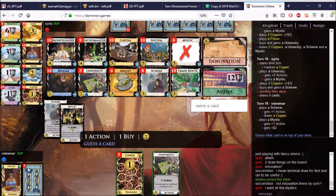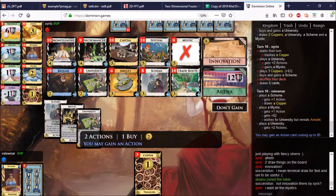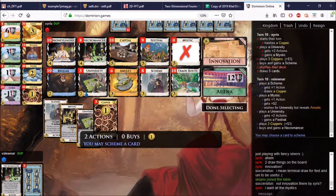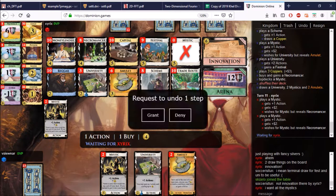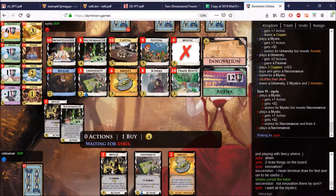I don't know what the guess is here. It can't be Amulet, right? Is it another University? It was an Amulet. Let's gain one Festival and we want some Necromancers now. We could topdeck something — let's topdeck a Mystic. This is what I wanted to avoid; I want to be able to trash as often as possible with the Amulet. We'll go Mystic for Copper here, because if there's something good on top of the deck.